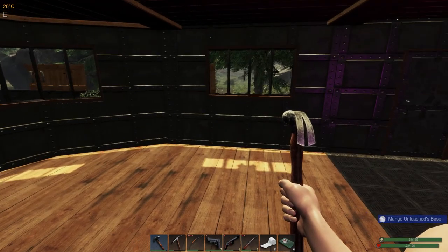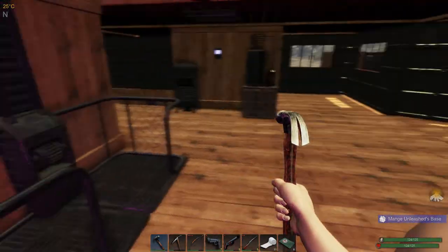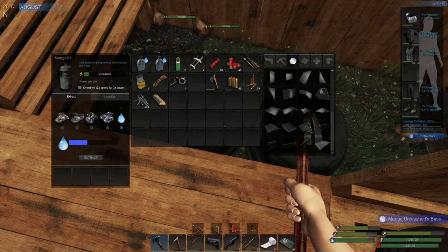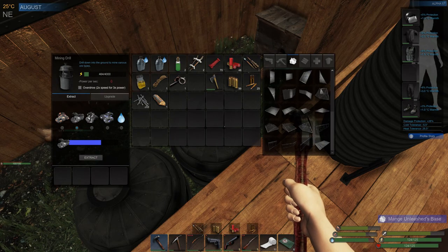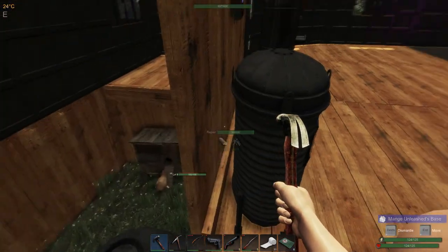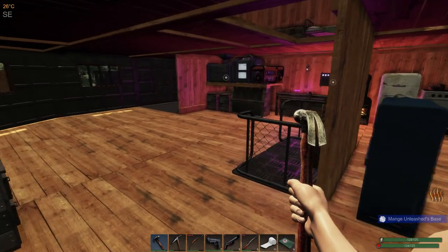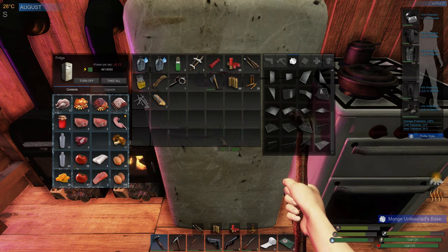That's kind of the steps to building things — you go out in the world, gather wood, gather scrap, build up your base, build refineries. These here are mining drills. I have two of them: this one is set for water, which is really cool because it gives you bottled waters, and this one is set for iron ore. They're both off now because I'm saving power, but I turn them on, they go out, and when I come back I pick up what they've extracted and put it in my refinery to make ores and metal ingots.